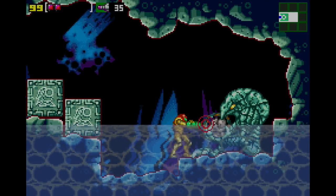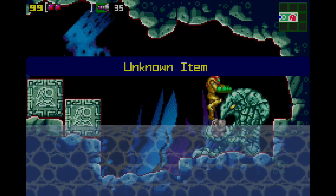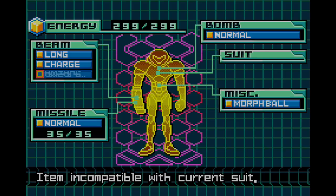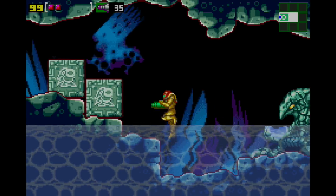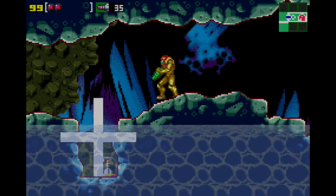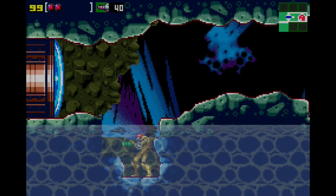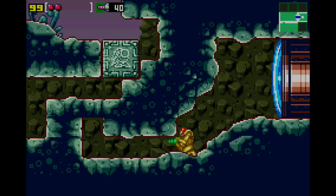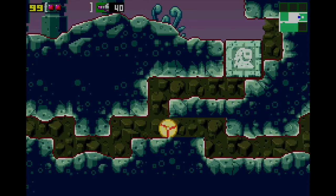We're going to shoot this Chozo statue - it looks like a regular one where we've been getting upgrades, but this is an unknown item. It goes under our beam subsection but analysis is inconclusive - 'item incompatible with current suit.' Those blocks lined up and now if we shoot them they disappear. Even though we cannot equip that item, it does something to our suit. Very interesting.